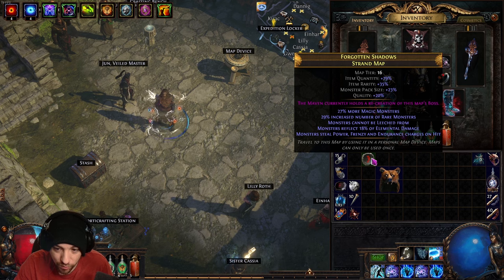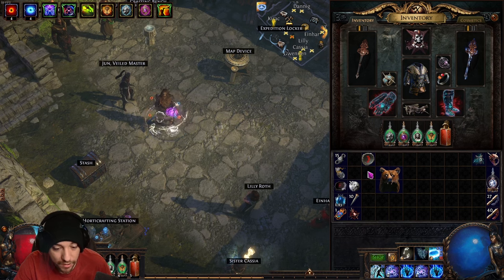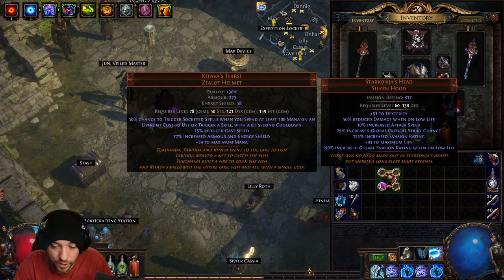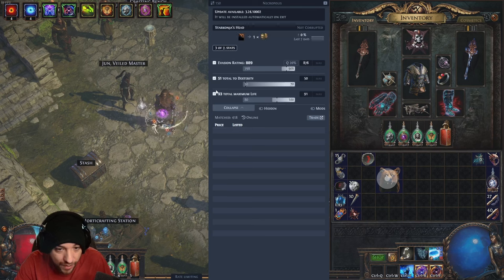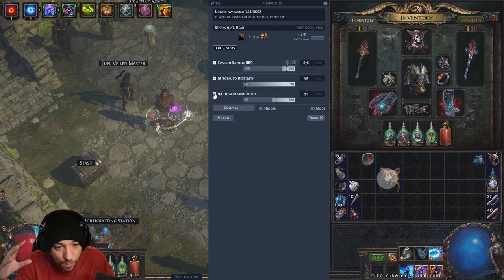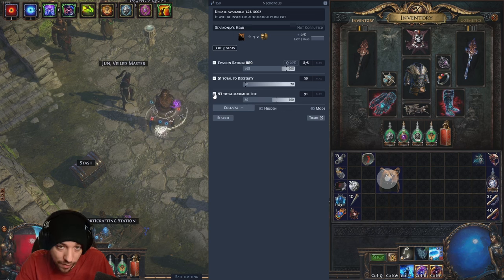Don't be afraid to use Awakened PoE Trade. It's a third-party program but has been trusted for many years. When installed — link in the description — hitting Ctrl+D on an item lets you price-check it right in the game. You can uncheck stat boxes so it ignores certain modifiers, like a junk lightning resist roll that most buyers won't care about.